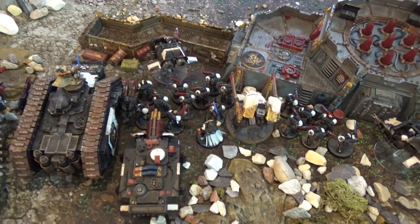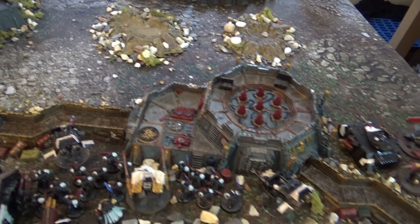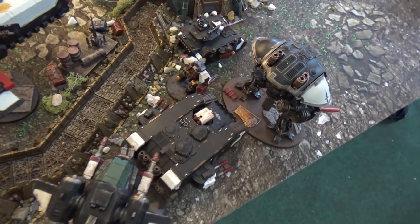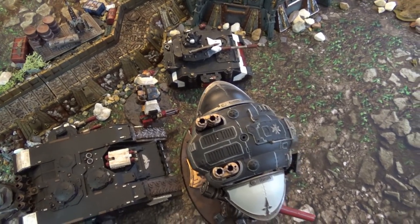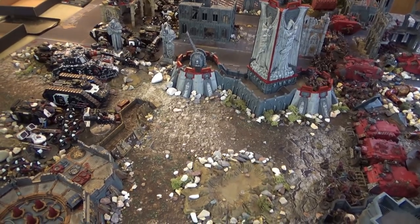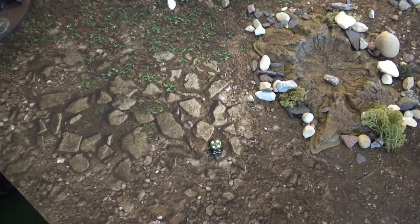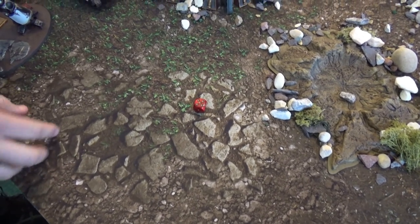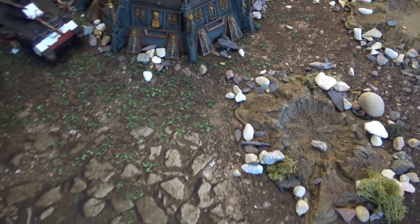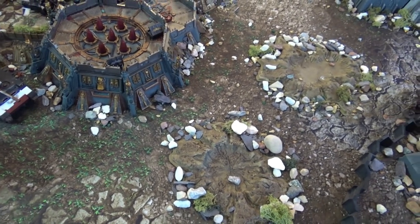Crusader Squads guarding objectives on buildings, Grimaldus in a Land Raider, three more Dreadnoughts, a Super Heavy next to the Spartan, and Primaris Marines guarding the redoubt. Terminators are up in the Assault Ram with two gunships. On the far flank there's a Land Raider, a Predator, a Contemptor, and a Knight. The Black Templars deployed first, giving them plus one to the roll — and after a tense re-roll, the Templars win and go first.